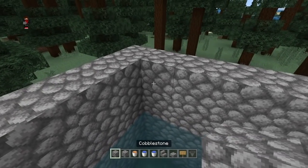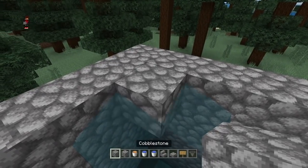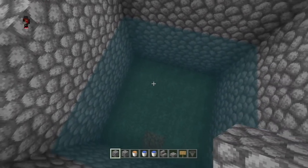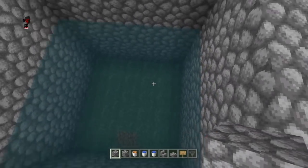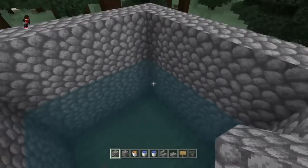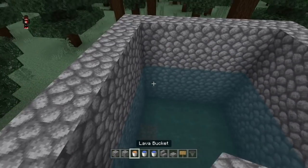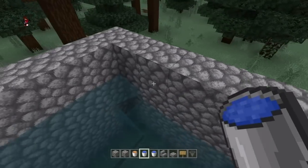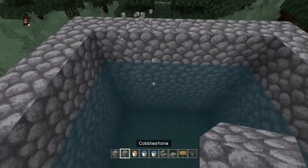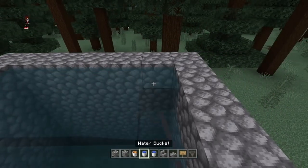By the way, you cannot just let the water flow freely, because you need water source blocks — water-air columns — so the fish can spawn properly. You want to keep filling it like that, like that, and like this.